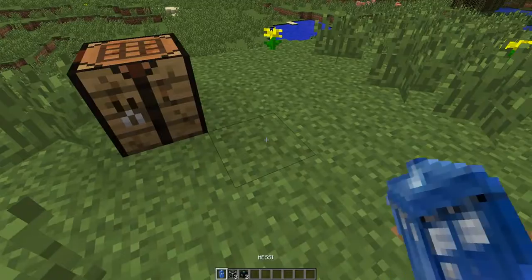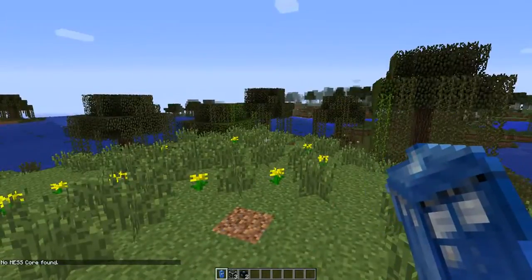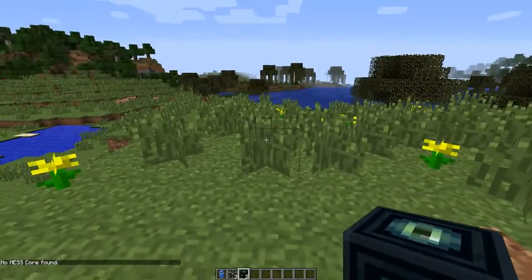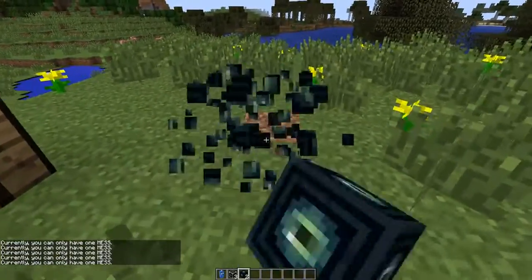You'll need three things for the mess system. You need the messy item, which is what you use to interface with your mess system. At the moment, as you can see, I do not have one. You also need a mess core — only one person can have one per world, but everybody can have one.